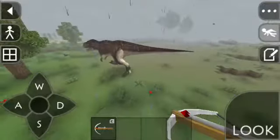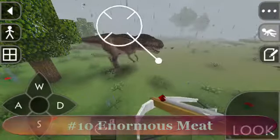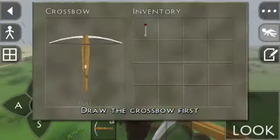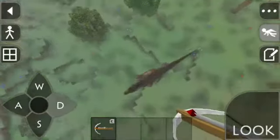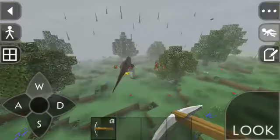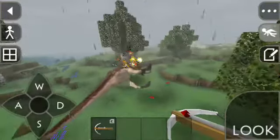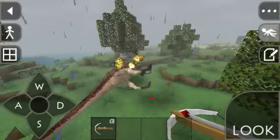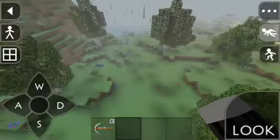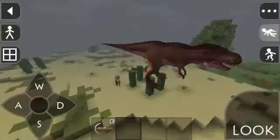Coming in at number 10, you can actually get enormous meat from the T-Rex. So of course, we need to kill it first. Using the crossbow, it's going to take a little while before we can kill this monster. So as you can see, he is now burning. It's down already, so the T-Rex can give you 20 plus meat. Of course, we cannot see it because we are in creative mode.